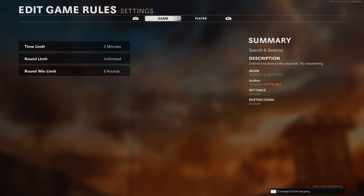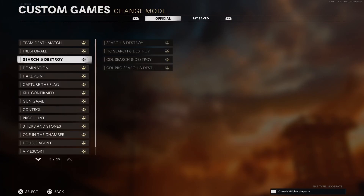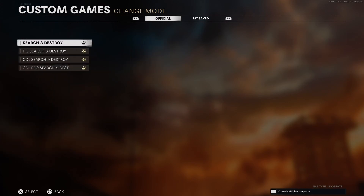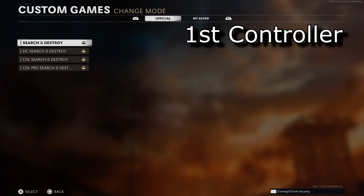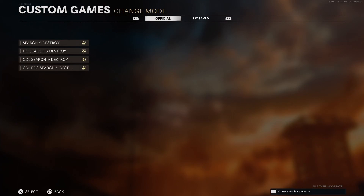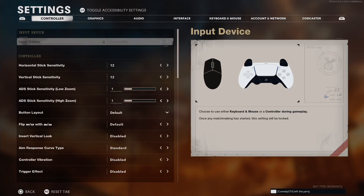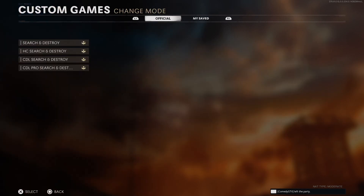Now we are in custom games again. With your second controller, scroll all the way down, scroll up. Now we are hovering over change mode. With your first controller press X. Now we are in change mode and we want search and destroy. Wait in this bit. Now with your second controller, go to my saves and then go to official again. With your second controller press circle — this will create a UI error again. Click off it. Now with your first controller press settings, come off settings, press social, come off social. With your second controller scroll all the way down again and press up one for edit game rules, then up one for change mode.